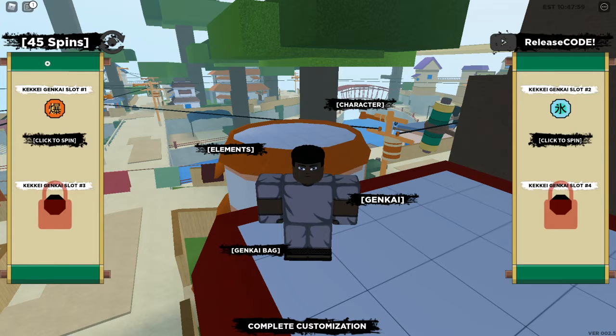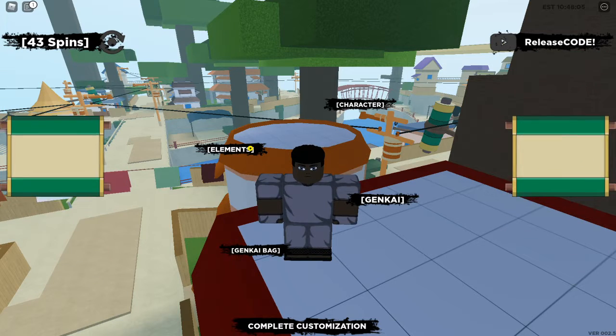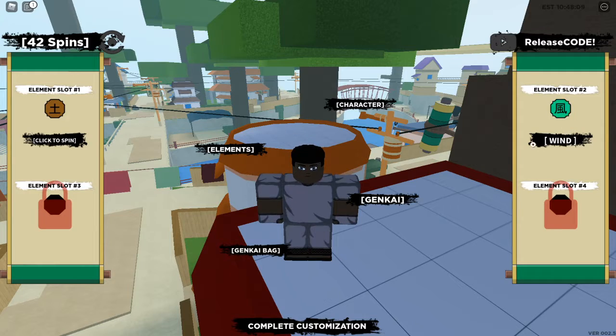You should have over 50 genkai spins or whatever elements. I forgot about this — you can change your elements. Let's spin our second element slot. I prefer lightning and earth. There's one wind — that's Rasenshuriken style so I'm gonna keep that. Anyways guys, that would be all the codes for the video. I hope you guys enjoyed. I'll try putting them all in the description. If you're new, subscribe, hit that notification bell, leave a like, and peace out everybody.